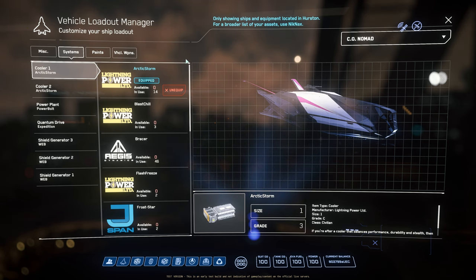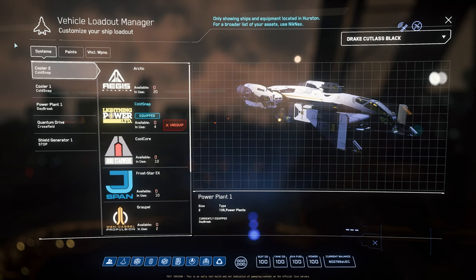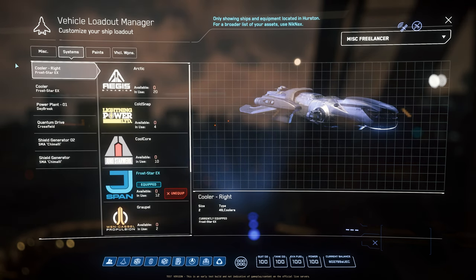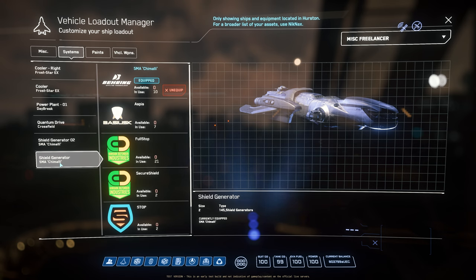In terms of ship components, the Nomad has two size 1 coolers, one size 1 power plant, one size 1 quantum drive, and three size 1 shield generators — basically all size 1 components. The Cutlass Black has two size 2 coolers, one size 2 power plant, one size 2 quantum drive — which means you can put either the XL1 or Crossfield, the fastest size 2 quantum drives in game — and only one size 2 shield generator. The MISC Freelancer has two size 2 coolers, one size 2 power plant, one size 2 quantum drive, and two size 2 shield generators — everything the same as the Cutlass Black but with one extra size 2 shield generator.